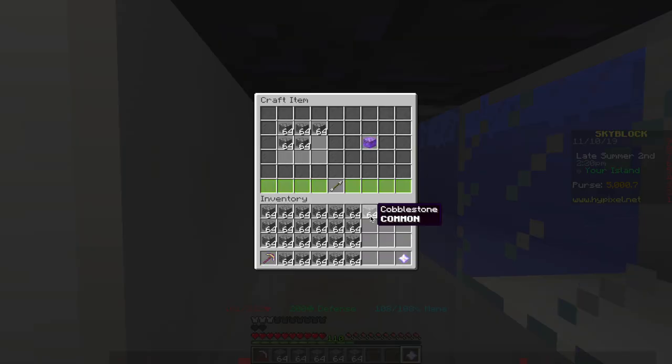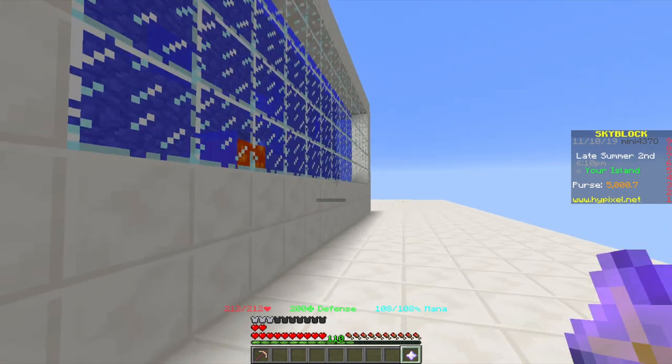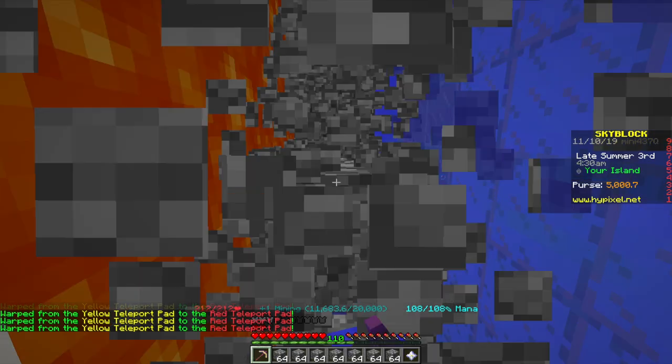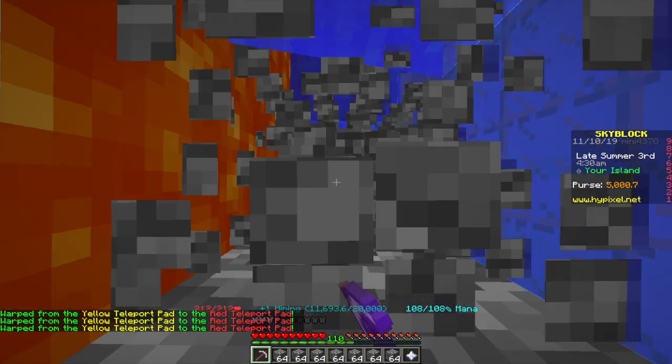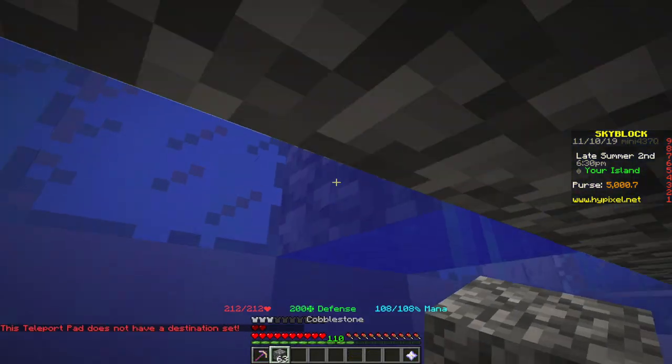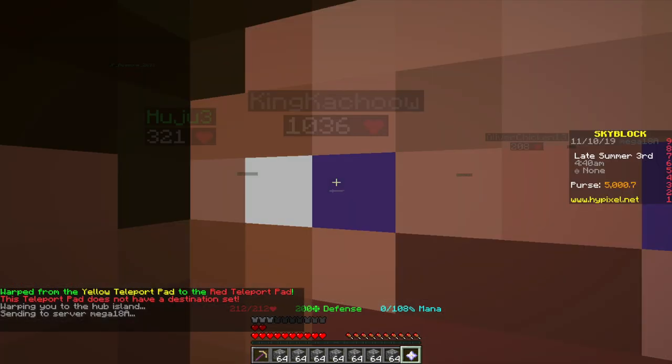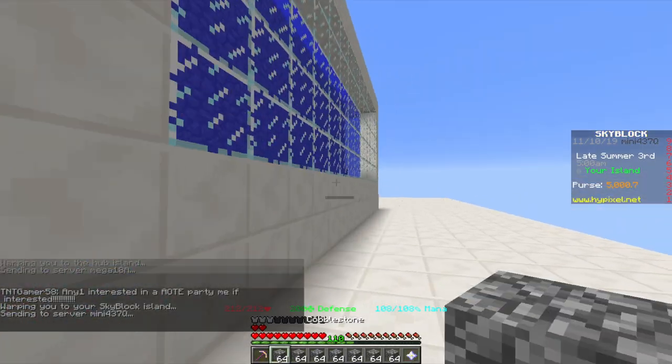When you've filled up your whole inventory with cobblestone, go to your crafting table and craft it all into enchanted cobblestone, then keep mining. Sometimes you might see some problems with your farm like water or lava in the center - this usually is only client-sided, not on the server, but it does decrease efficiency. Quickly fix it if it's only one or two blocks, or just reconnect to the hub island and back to your island.